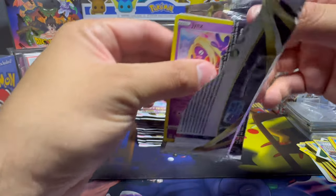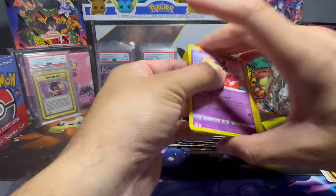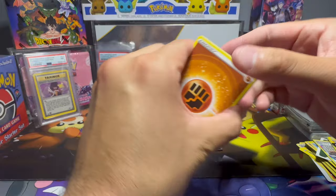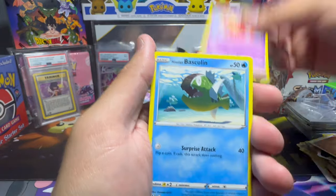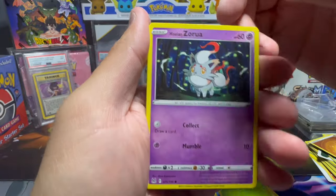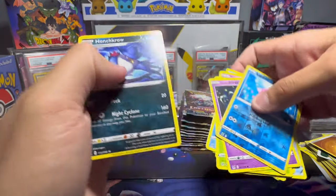All right, come on. I'm not even trying to look at the code card; it's just every time it comes out the pack. Unless this is the reprint where all the code cards don't matter. Let's do the card trick on this one. So we've got the Fighting Energy, Seedra, Dottler, Damage Pump, Jinx, Basculin, Inkay, Paris, Hisuian Zorua, Love Disk, and a Honchkrow non-hollow.